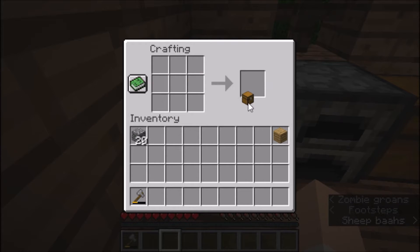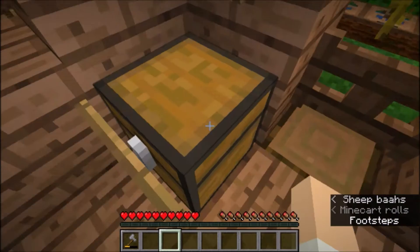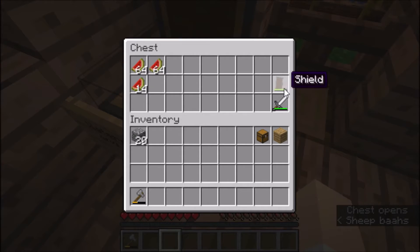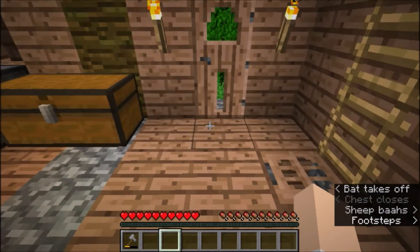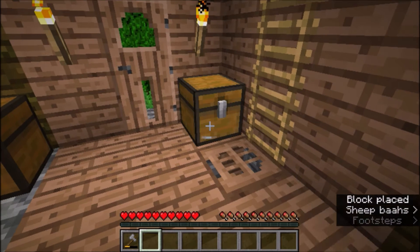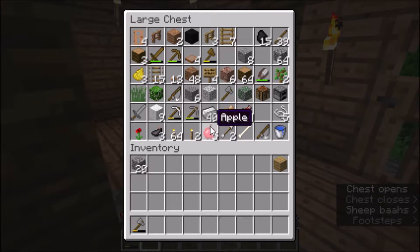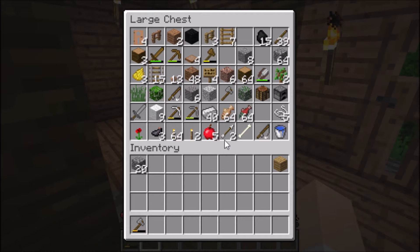There we go, one chest. That's why I was doing the chest - so I can get these out of it. Armor box. The arrows from the skeletons. I was a bit surprised that we had two fishing rods, or did I catch one? I can't remember.